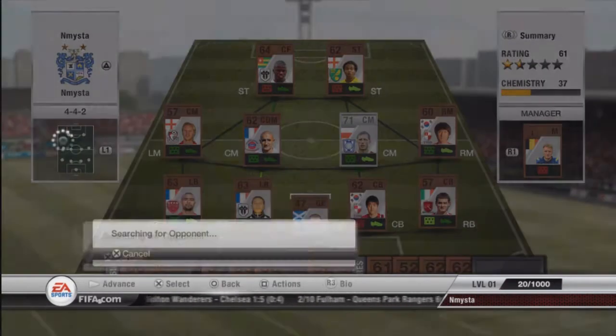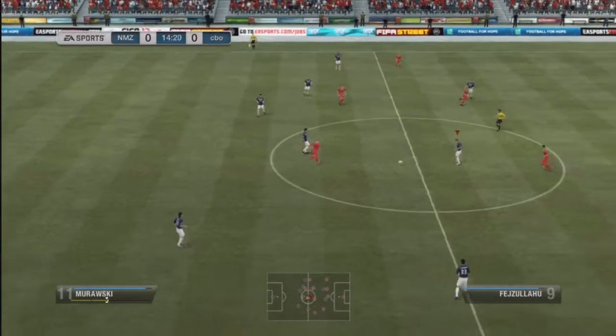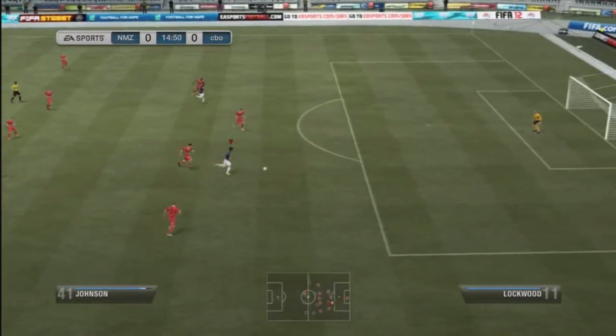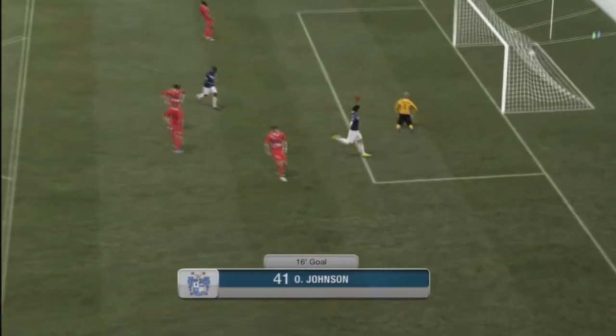The team I play isn't very good — they're bronze, they've got low chemistry, they're 2-star. I thought it would be a good win. So I play the ball in here, and Johnson just knocks it around him, hits it, smacks it off the post, and it goes in. 1-0 lead. Happy with that.